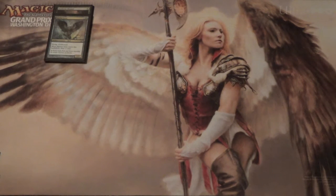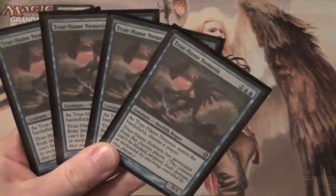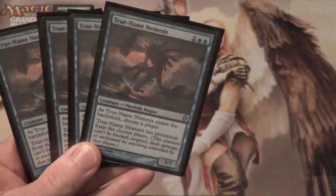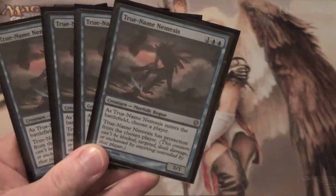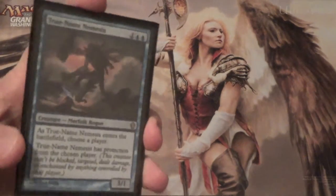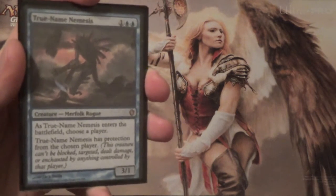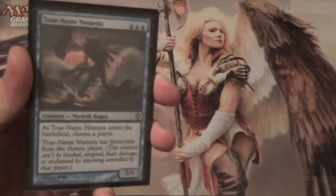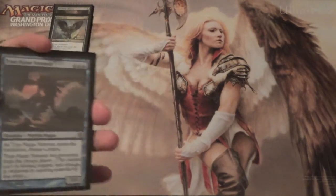We have True Name Nemesis, another awesomely good card in fair matches. It enters the battlefield, you choose a player, and it has protection from the chosen player — so it can't be blocked, targeted, dealt damage, or enchanted or equipped by anything controlled by that player. Anything. This is your baby Progenitus — Etched Champion for Merfolk, or just anything really. Needless to say, this is a good card. As a 3/1, it is definitely, definitely playable. Super good.